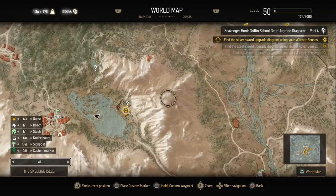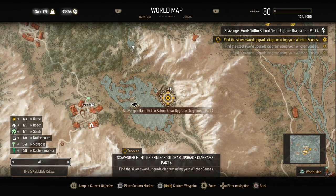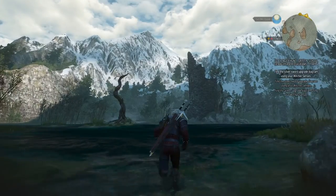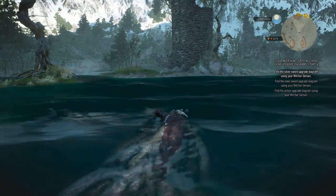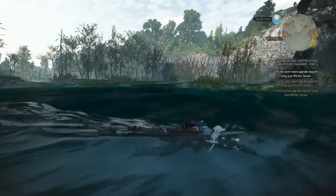On the other side of the lake there's a ruin and there we should find our first diagram of the day. So let's cross the water - I think I can do that without agitating the basilisk, because it's still flying around over there.